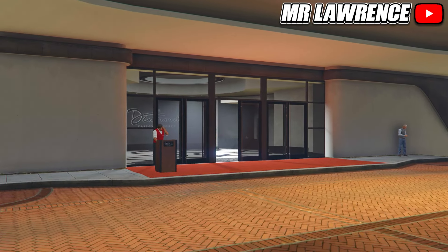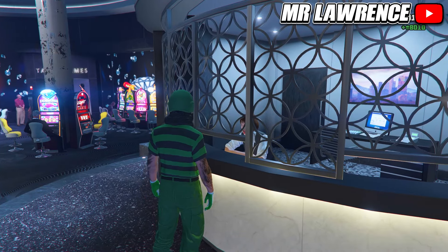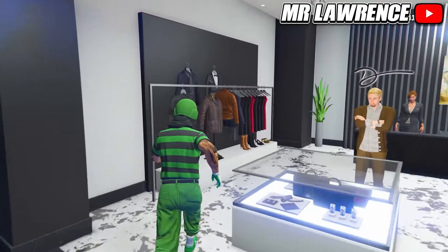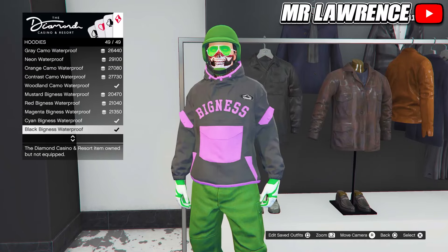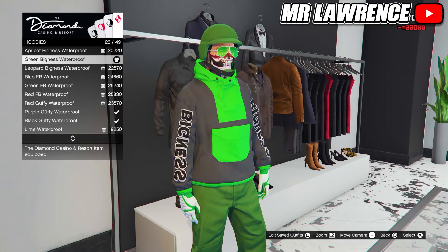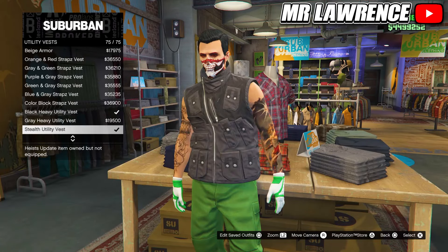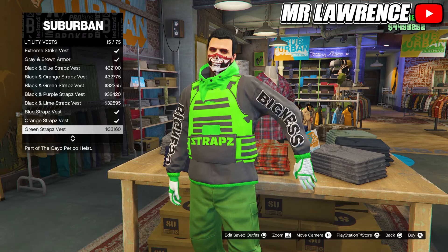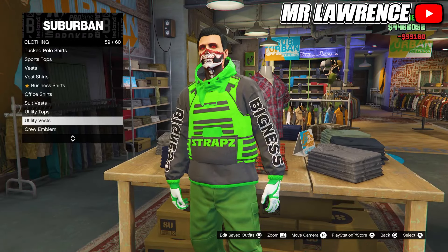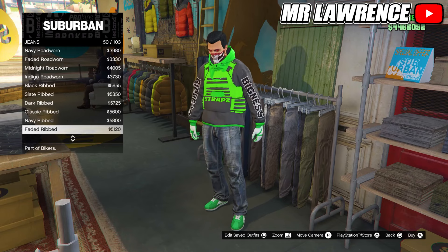For the green outfit, first go to the casino. Then go to the cashier and get a little over 22,000 chips. Now go to the clothing section inside the casino. Go to the tops, then to hoodies and purchase the green bigness waterproof, number 26. Then go to the clothing store and come over to the tops. Go to utility vests and purchase the green straps vest, number 15. Then head over to the pants. Go to jeans and purchase the midnight camo fitted, number 67.